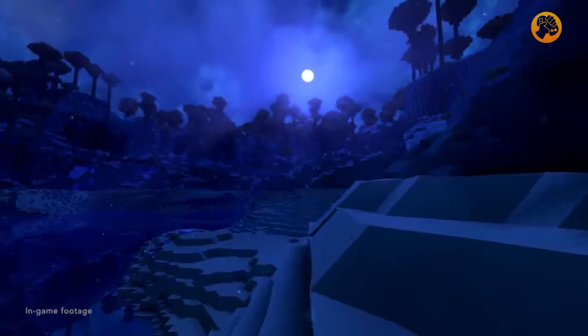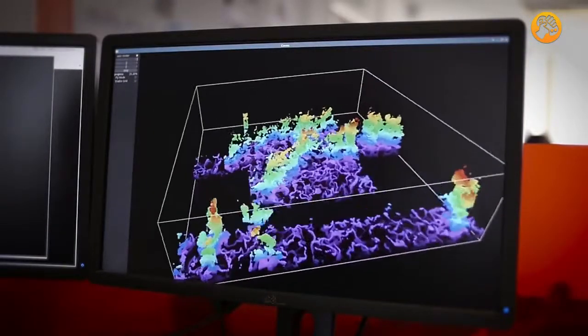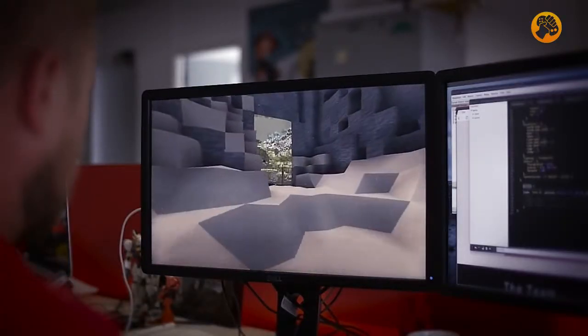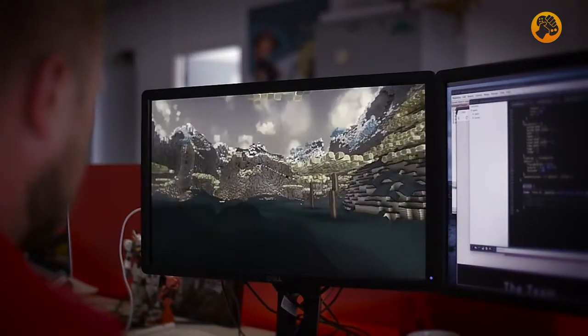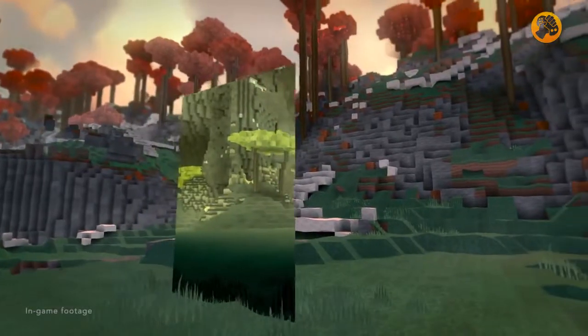When you start playing Oort Online, you might end up on a totally different world to your friends, but there's an easy way to connect with them. After you've settled on your world, you'll be able to start digging for Oort Stones. Oort Stones allow you to build portals that connect your world to the intergalactic network and travel to your friends' worlds instantly.